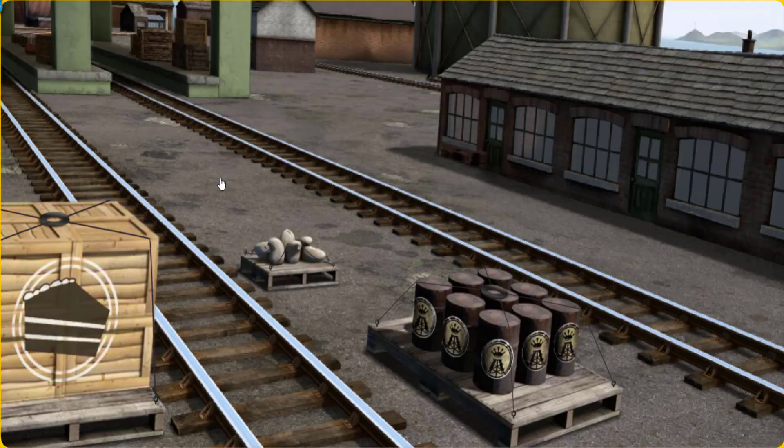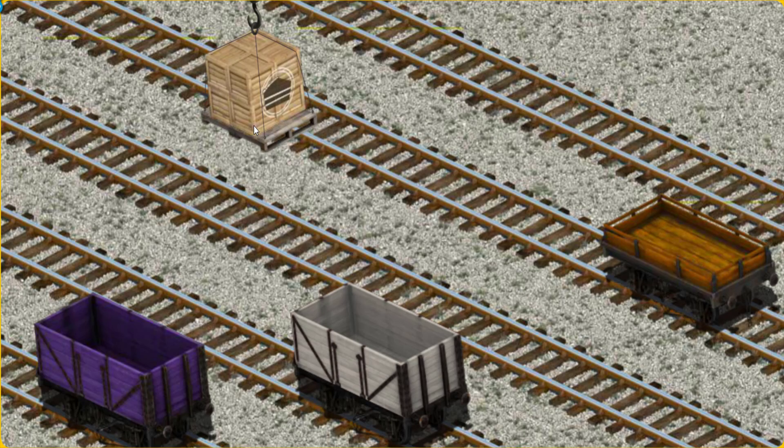Percy must deliver the crates of cake to Knapford Station. Help Cranky find the crates of cake. There you go. Let's lift and load. Now the cargo must be loaded.